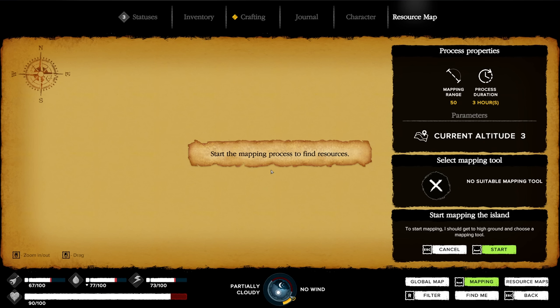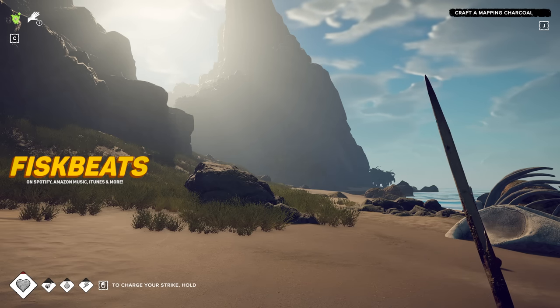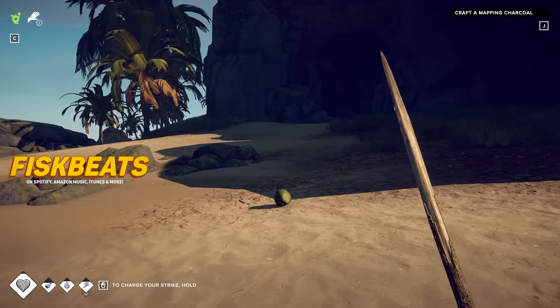Wait, what's this? A resource map. Current altitude 3. Select mapping tool. To start mapping, I should get to high ground and choose a mapping tool. I haven't made the mapping charcoal yet — we need to do that in the fire.